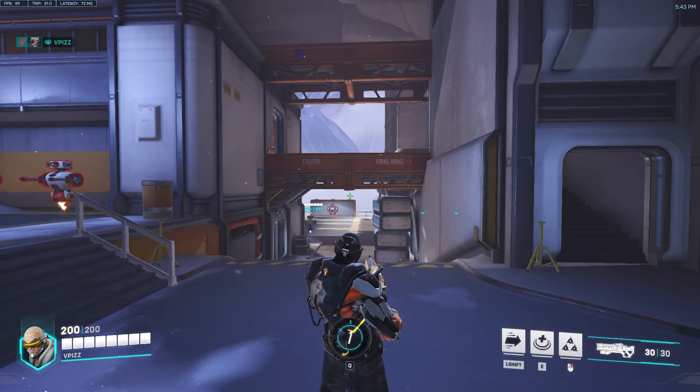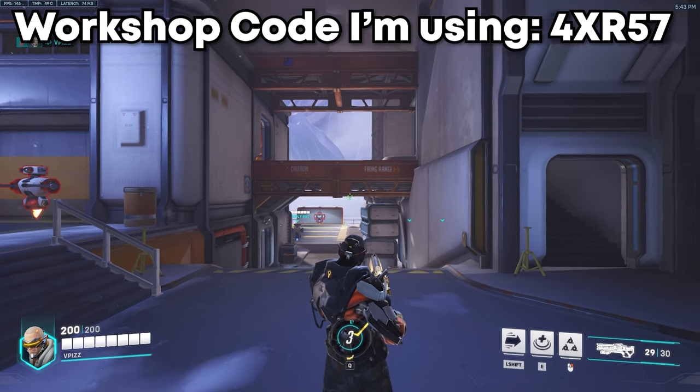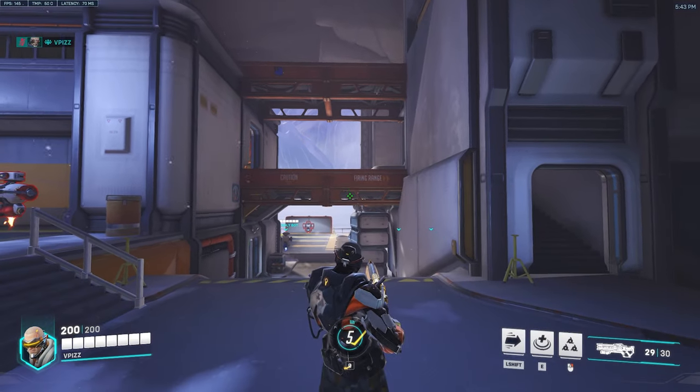So before we get into anything at all, one thing I want you guys to do is go into a workshop code that lets you go into a third person perspective so that you can get a better view of how your characters that you play move. There are a couple of things that some people get wrong.